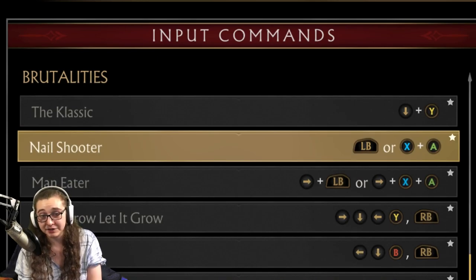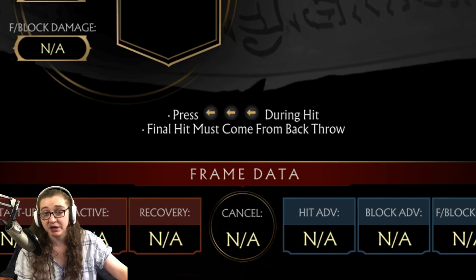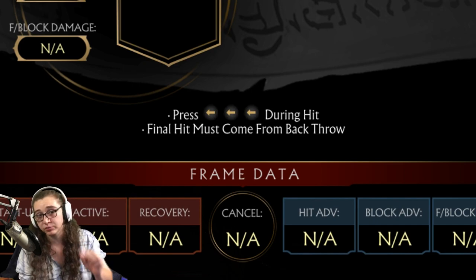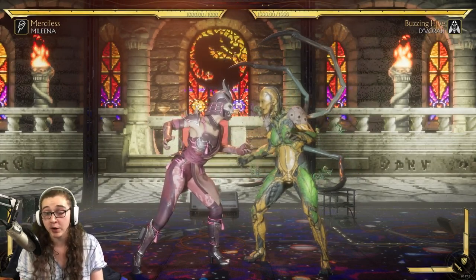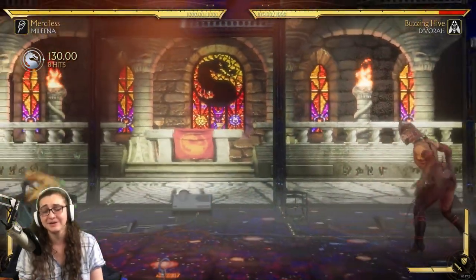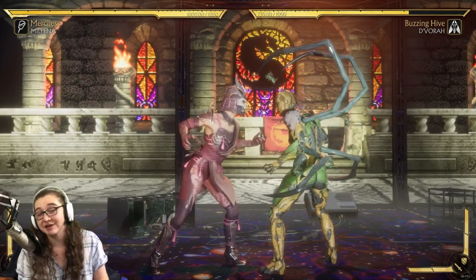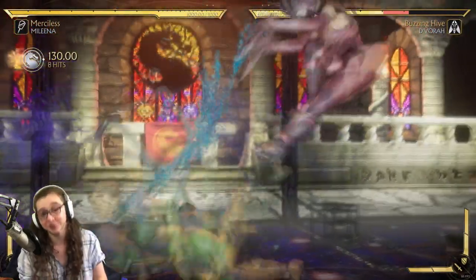Next up is the nail shooter brutality. All you gotta do is finish your opponent with a back throw, and while that's happening, push back at least 3 times during that final animation — or as I always like to suggest, just spam backwards until you get it going. By default, a back throw can always be performed if you simply tap L1 or left button by itself, no directions needed. For arcade style players, that's X and 8 at the same time, or square and X at the same time, no directions needed — you will still get your back throw.